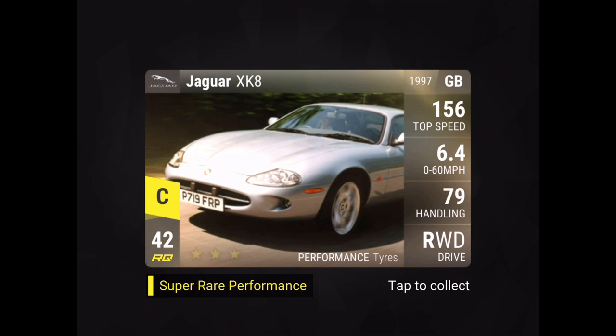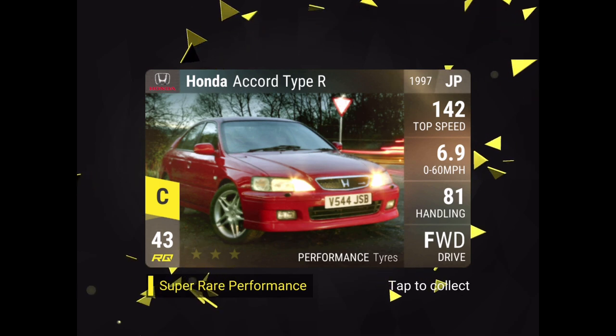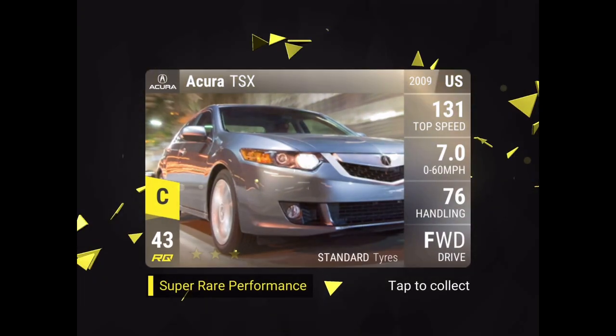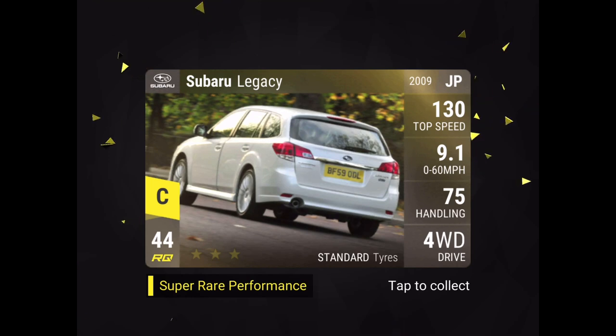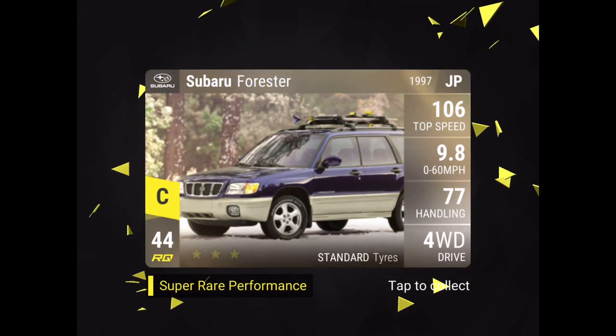Card number fourteen is a Jaguar XK8 — this is a car I actually wanted because I like it in general and it might be useful. Card number fifteen: Honda Accord Type R. We have variety which is good — I don't want to pull multiple of the same car because it might not be that useful. Card number sixteen: Acura TSX, good variety. Card number seventeen: Subaru Legacy, another four-wheel drive option.